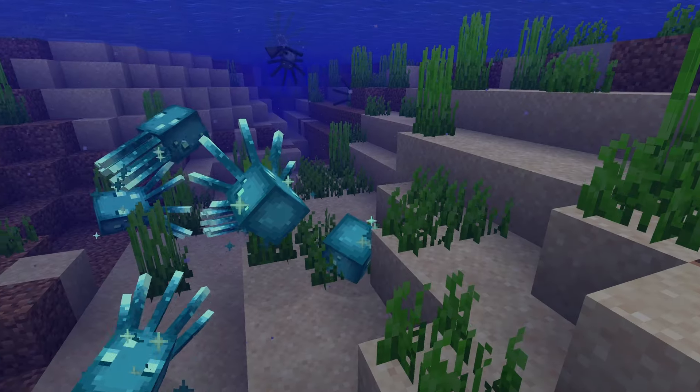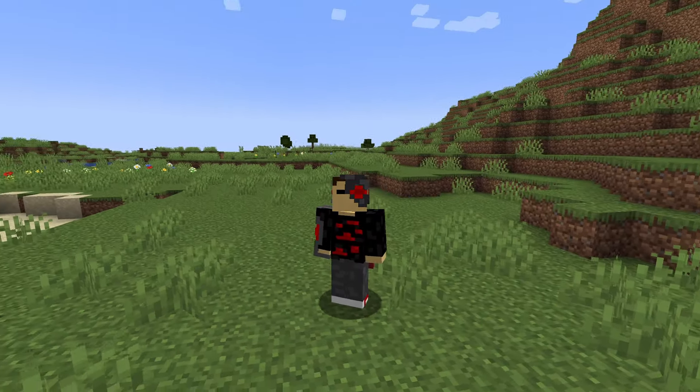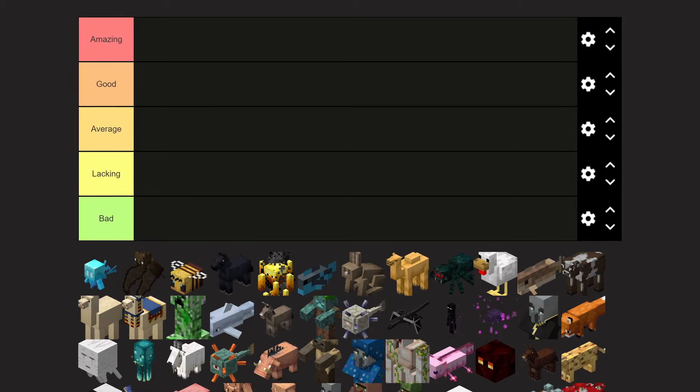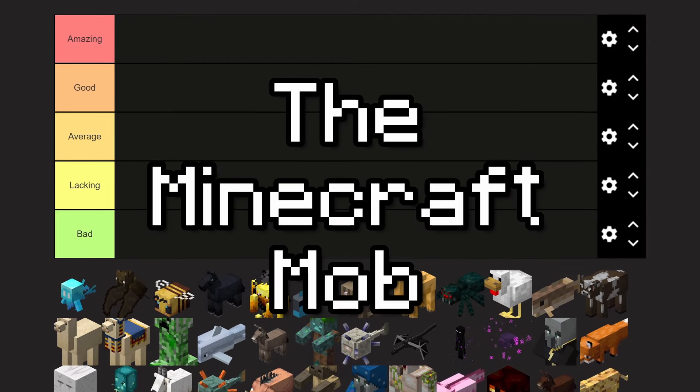In this video, I'm going to be ranking each and every mob on a tier list. That's right, no mob will be left behind — everything from axolotls to the Ender Dragon. This tier list has 5 tiers: Amazing, Good, Okay, Lacking, and Bad. This is the Minecraft mob tier list.